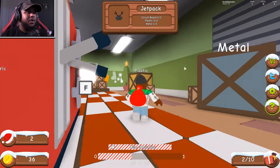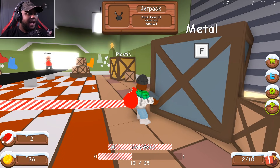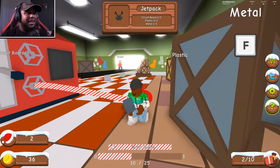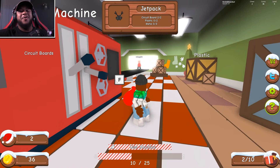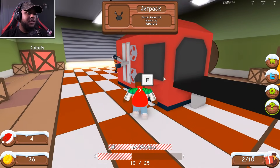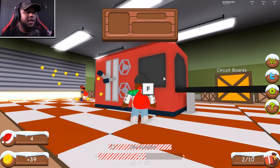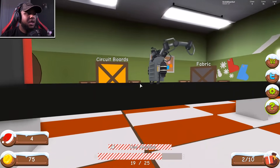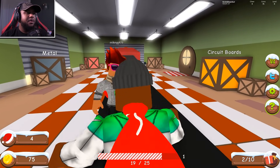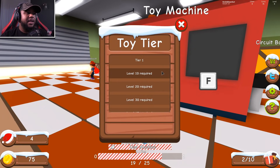Putting some metal in — we need three metal. I love the candy cane color on this line leading to the machine, it's like a candy cane. It has that Christmas feel, I love it! We got three metal. Now we need two plastic — let's get two plastic and throw them in the machine. Jet pack's made! Oh look at that, that's awesome — the first thing we made and we got 75 coins!